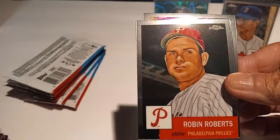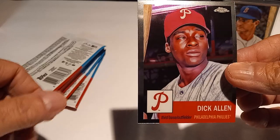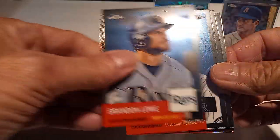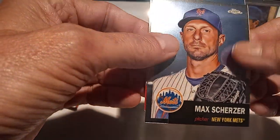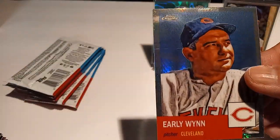Alan Trammell, Robin Roberts, Frank Thomas, and Dick Allen. Then Brandon Lowe, Kris Bryant, Billy Williams, Max Scherzer. Looks like we got a prism — Early Wynn on the prism!